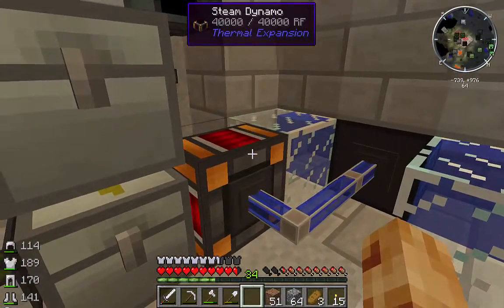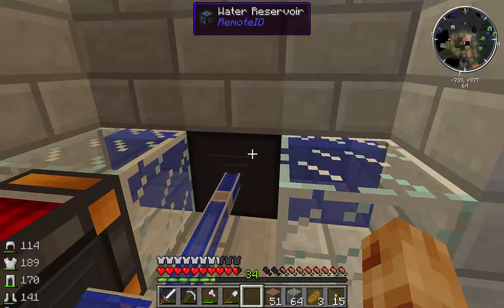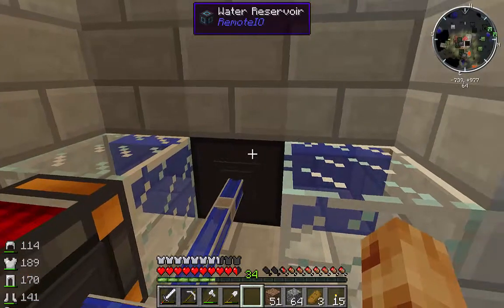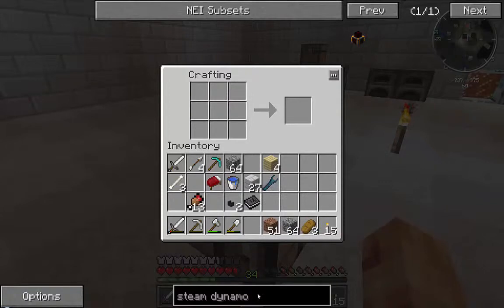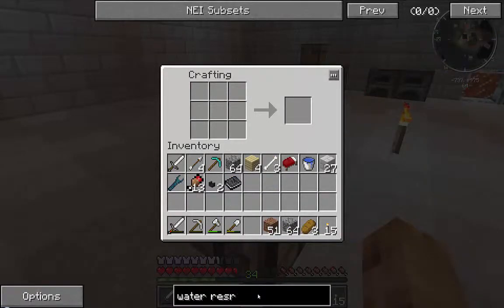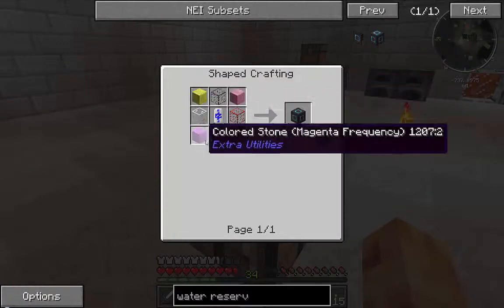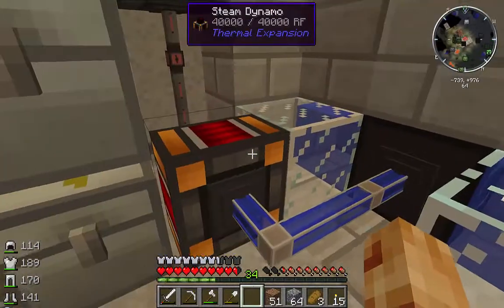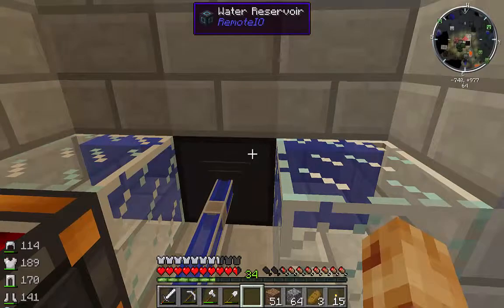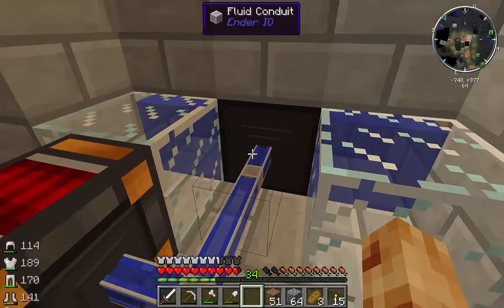To keep the steam dynamo cool I also crafted this water reservoir from Remote IO - that's a brand new mod to me. I saw someone craft this item in another let's play series and thought I'd check into it. A water reservoir is crafted with four stone blocks, four glass blocks, and a water bucket - pretty inexpensive. You place it down, put two water source blocks next to it, and that activates it, generating an infinite supply of water.